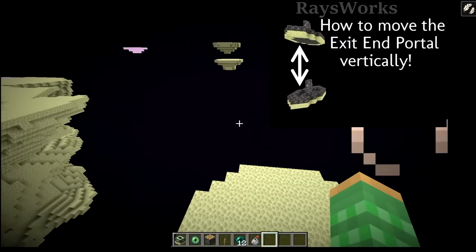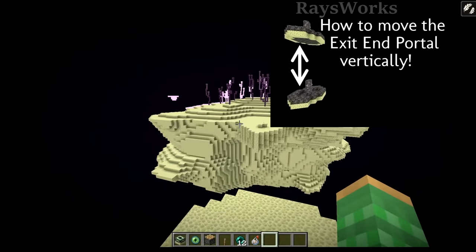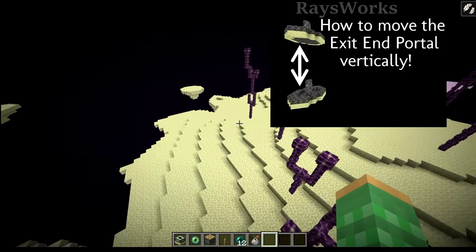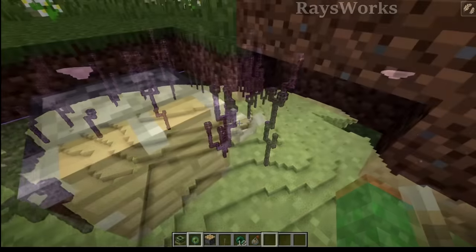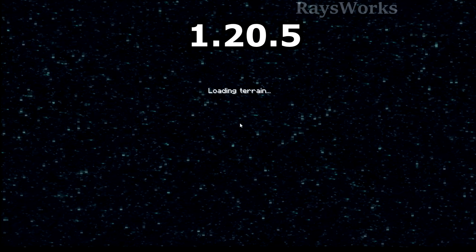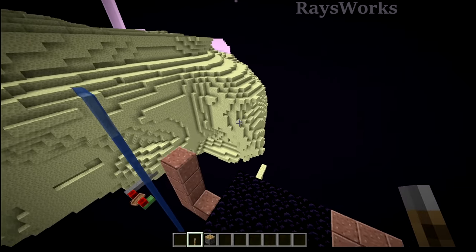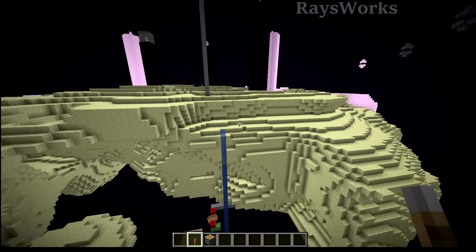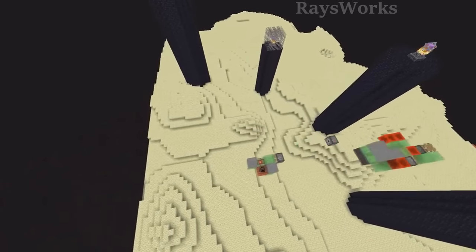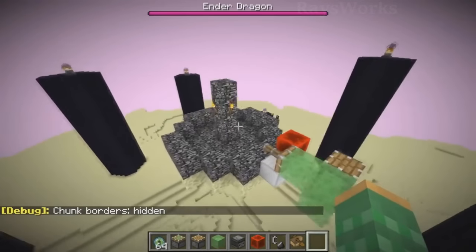It's one way to get your elytra without ever having to see the dragon. I showed this trick long ago and how it can be used to move your exit end portal up or down in a brand new world — I'll put that video in the description. This trick of being teleported to the wrong location was changed in 1.20.5, so now you should always appear at the obsidian platform and don't have to worry about spawning in the void. Take advantage of this before it's gone by moving your exit end portal up or down for something cool in your world.